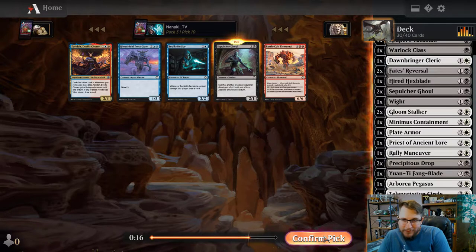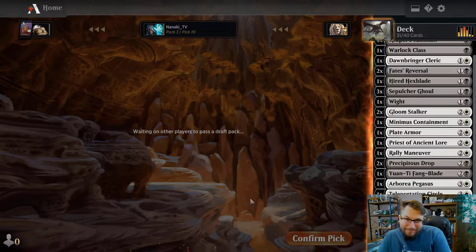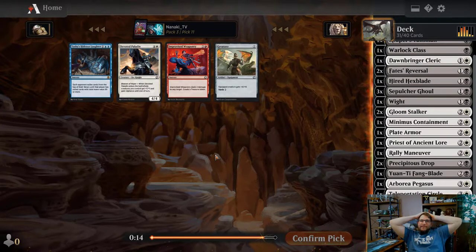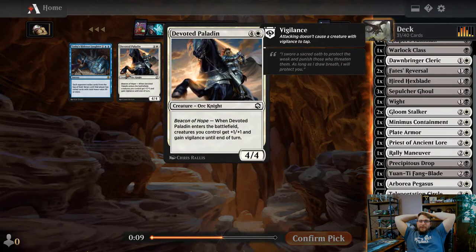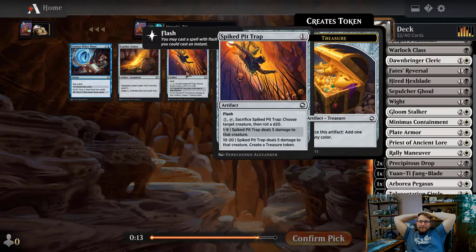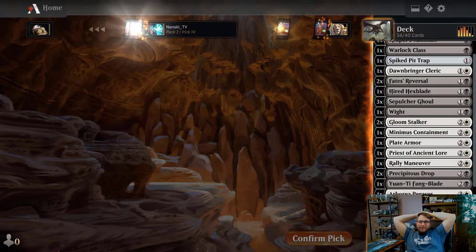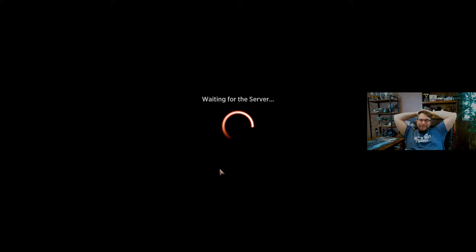Wow look at all these Ghouls - how are these Ghouls this late? No one's playing the sac outlet. Look at this - another 12th pick Improvised Weaponry. At this point I'm thinking should I splash it? But no, the Devoted Paladin's a fine pickup. Look - a Spiked Pit Trap if we really wanted it, Ambush on the Road if we really wanted it, and an Arcane Infant.